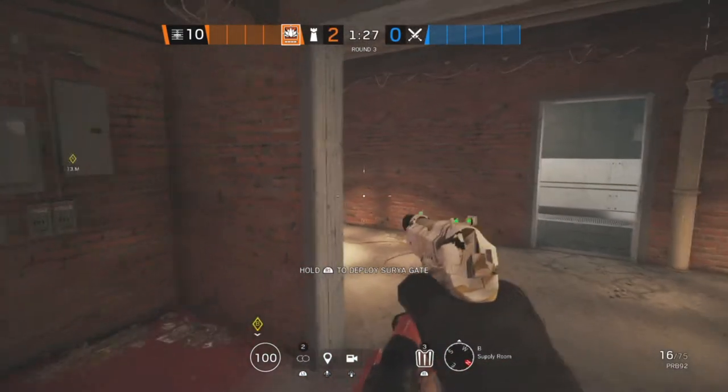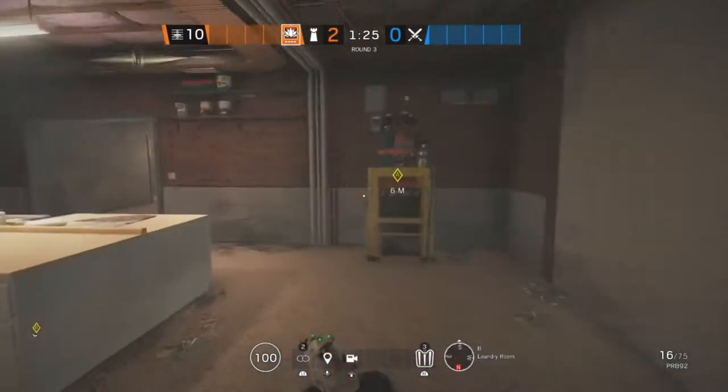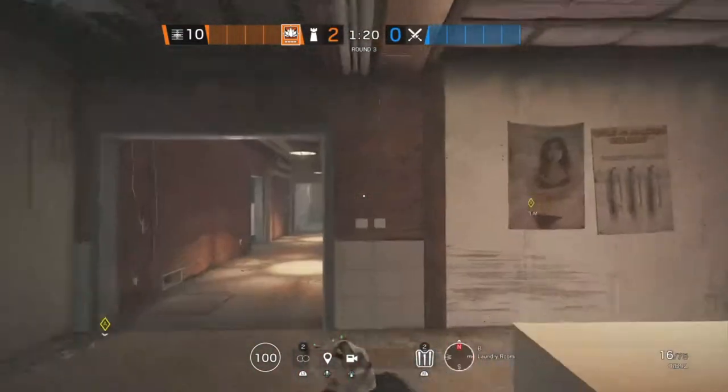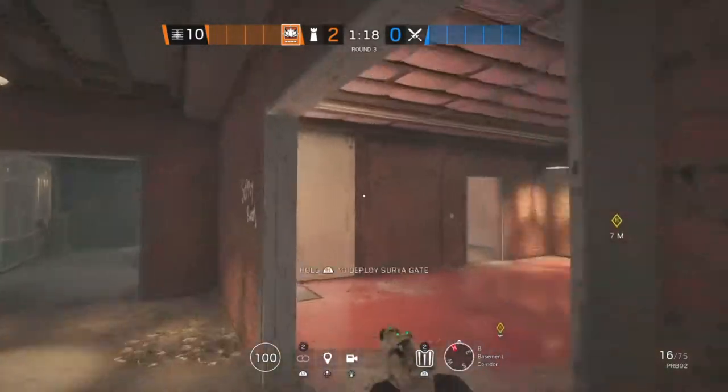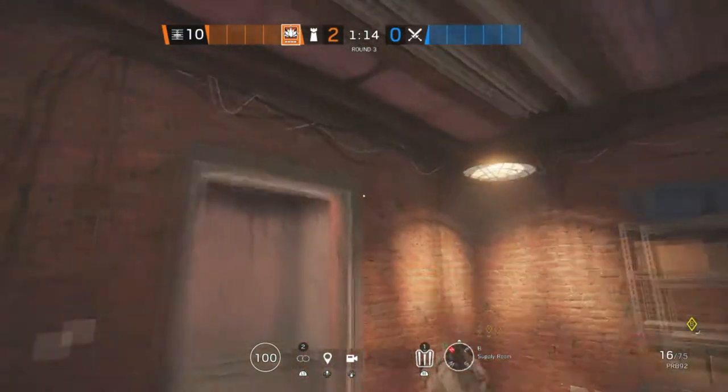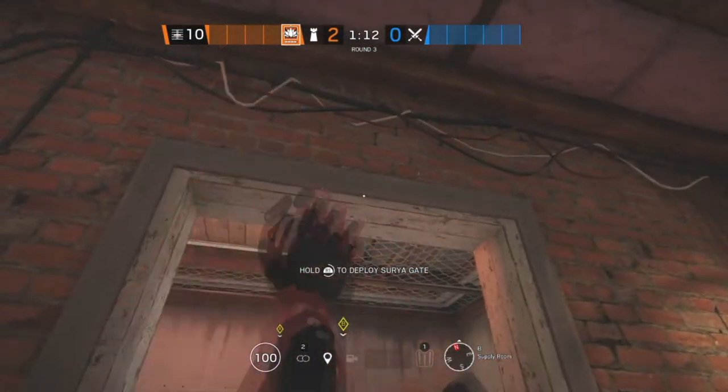The next site on Oregon is Supply Room and Laundry Room. Starting off in Laundry Room, we're going to be putting an Aruni on this double doorway. The second one is going to be on this double doorway in Supply Room, and the last one is also going to be in Supply Room on this doorway.